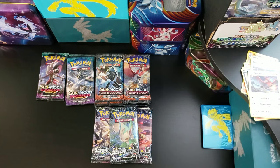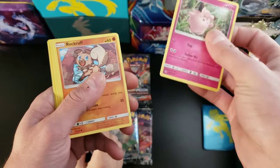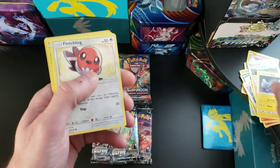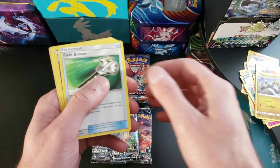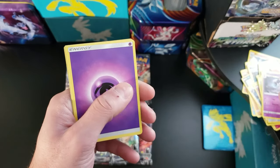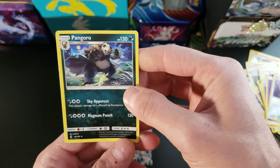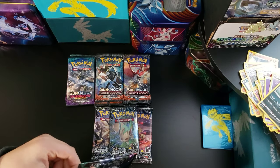Going through Zach's pile: we got a Clefairy, Rockruff, Barboach, Geodude, Fletchling, Hakamo-o, Fieldblower, Gardevoir, Energy Recycler, and a Pangoro regular rare. Man, we're getting burned on these regular rares.